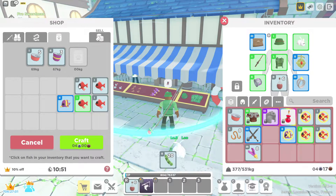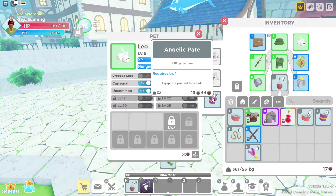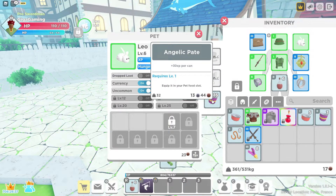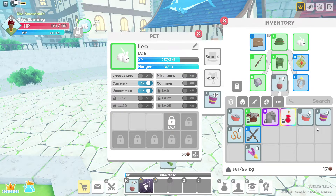Bear that in mind when selling fish — higher rarity fish sell for more but also give you more food. Once you've crafted the food, click on your pet tab and put the food into the slot. Tier two food gives 30 XP per can while tier one only gives 10 XP per can, so upgrade to the better tier as soon as possible. Costumes may also be coming soon, so that'll be interesting to look into.